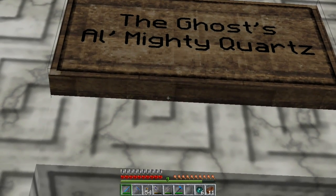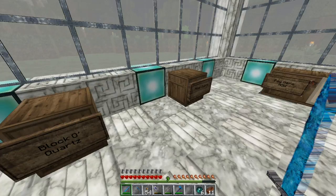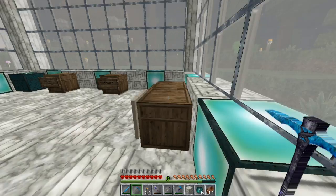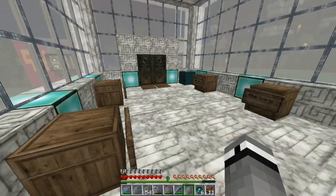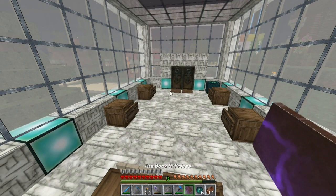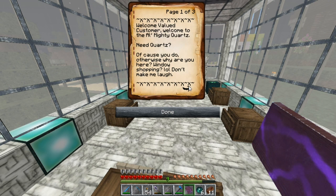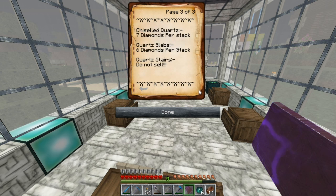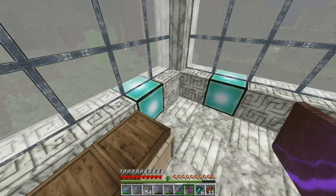Welcome valued customer — welcome to the Almighty Quartz. Need quartz? Of course you do! Otherwise while you're here — window shopping? Don't make me laugh. The prices — let me tell you: block of quartz, two diamonds per stack; pillar of quartz, four diamonds per stack; chiseled quartz, seven diamonds per stack; quartz slab, six per stack. Quartz stairs — do not sell, because we don't want to.